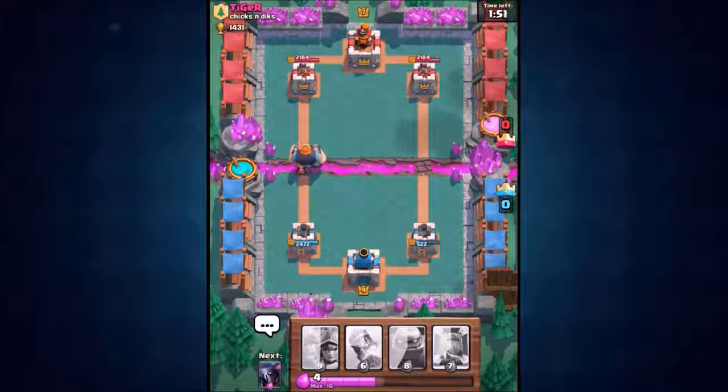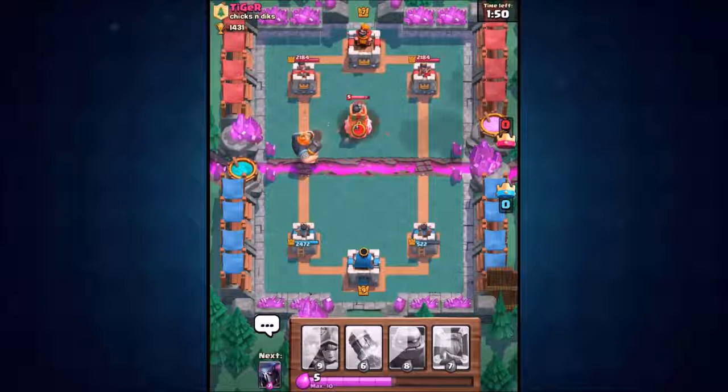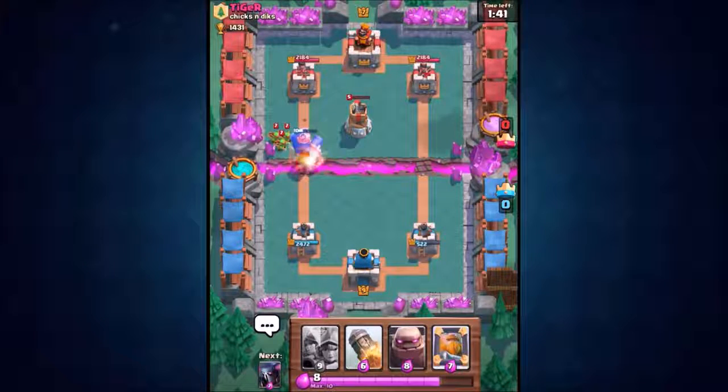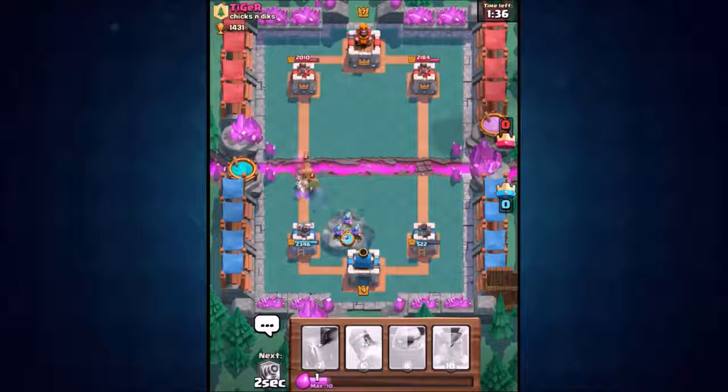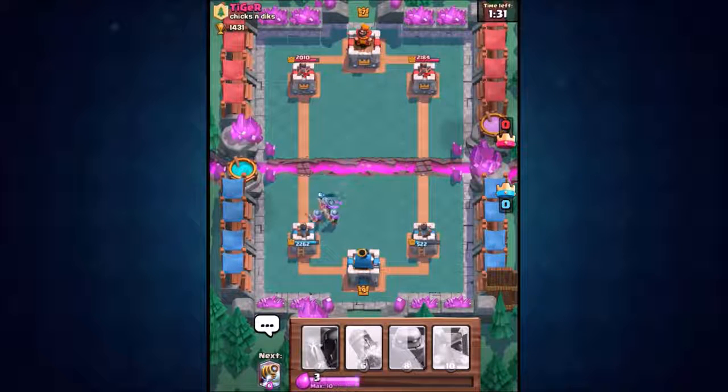The royal giant is dropped in on the left hand side to defend, using about seven or eight elixir — not the smartest move. He's going to lose the bomb tower and we got one shot off. Three musketeer time — as soon as they connect onto the prince, it's game over for the prince. We still got the three musketeers up and standing!